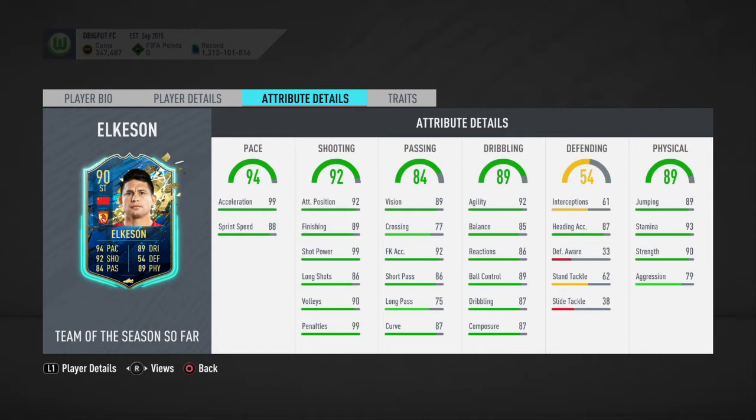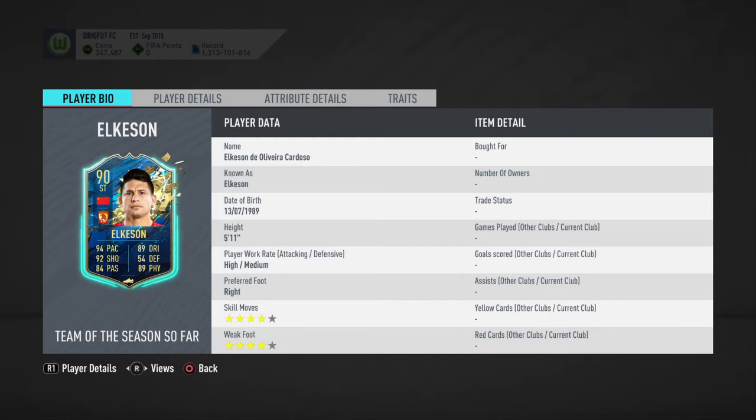What is up guys, this is Bigfoot again. I'm here with the analysis of Mr. Elkisson, the Chinese dude from the Chinese league. It looks like a very interesting card — off the bat, 5'11" height with four-star four-star.